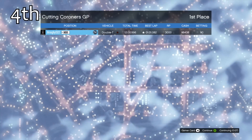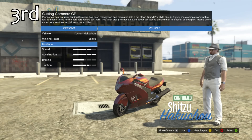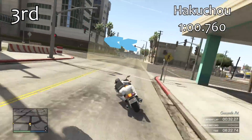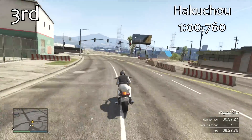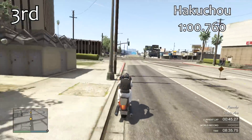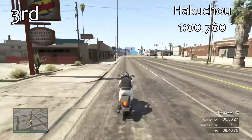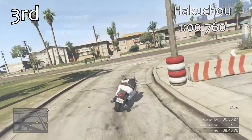Just ahead of it in 3rd place is the Hakuchu. It's very quick in a straight line — if you get that front wheel up it will absolutely fly, making it the one to use on long highway races. It lacks a little bit of traction in the corners and is a little bit heavy, but it gets a 1:00.7 — three tenths of a second quicker than the Double T. It's really all about straight-line speed with the Hakuchu.